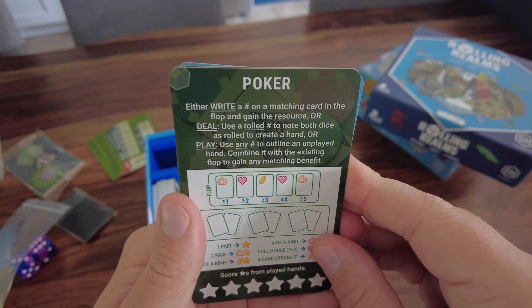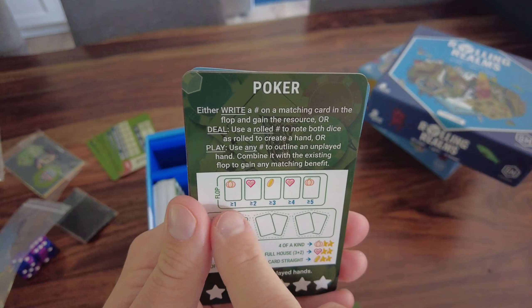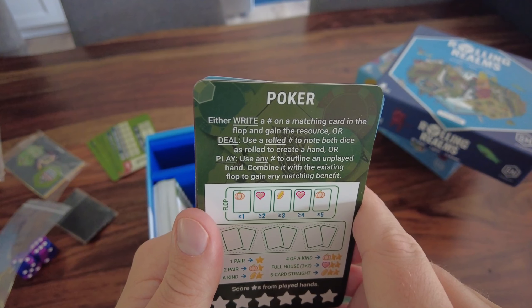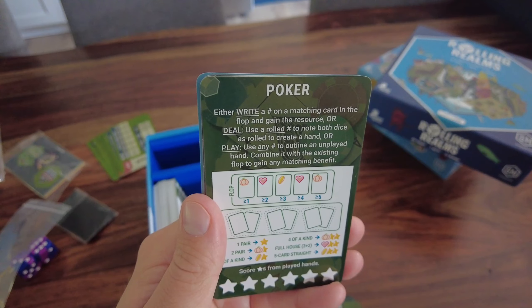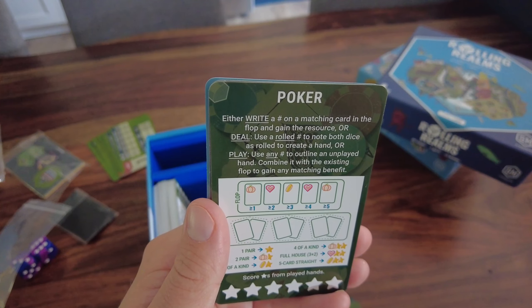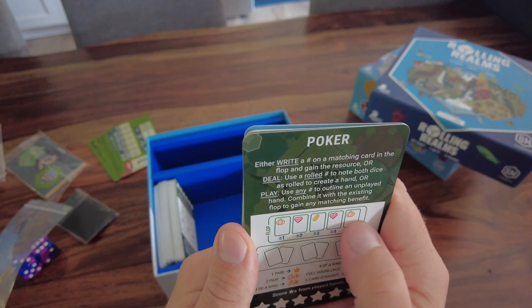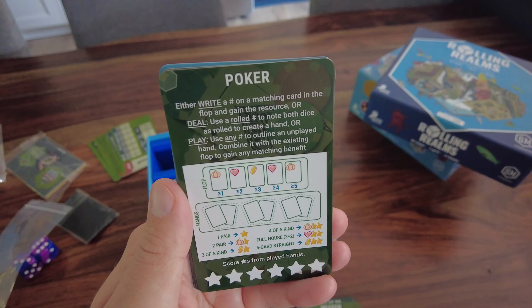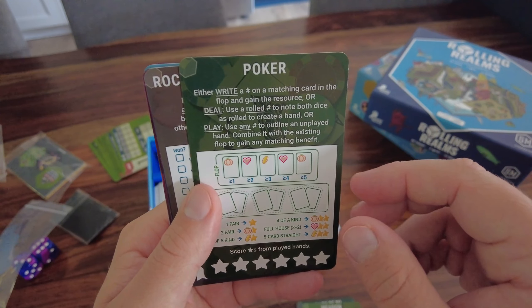Poker - going old school! Either write a number on a matching card in the flop and gain the resource, or on the deal use a rolled number to note both dice as rolled to create a hand. Then use any number to outline an unplayed hand, combine it with the existing flop, and gain any matching benefits. To get full marks you'd need four of a kind, a full house, and a five-card straight - that could be hard.